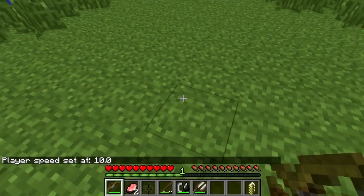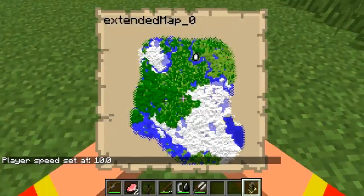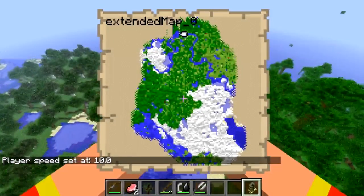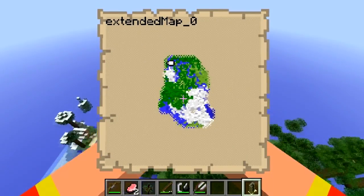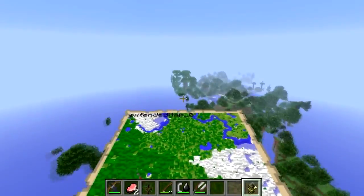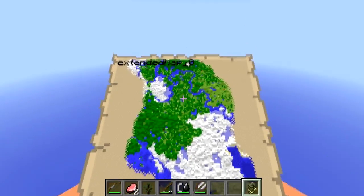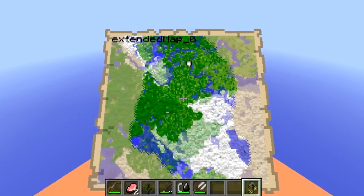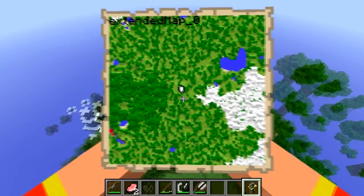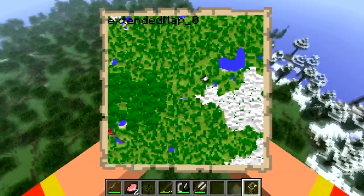Setting speed to 10, you can go flying around with the map. Switching to creative mode, you can fly all around your map and press minus to see a pretty big map. Zooming in all the way, you can see yourself as a little indicator on the map — doing drifts around it.